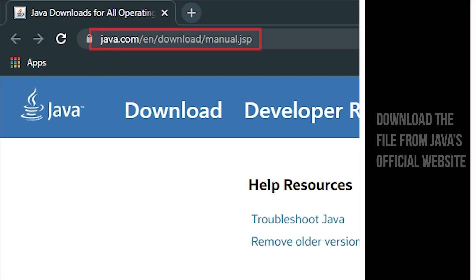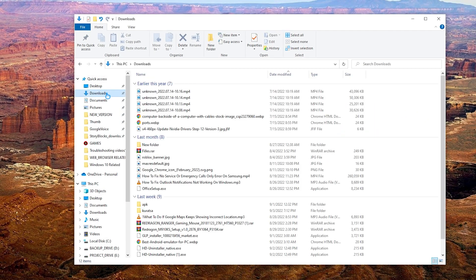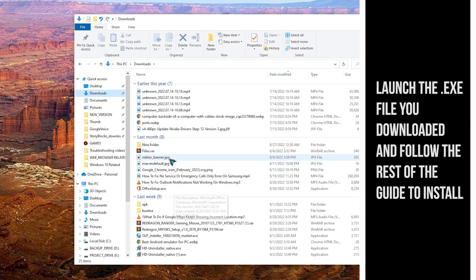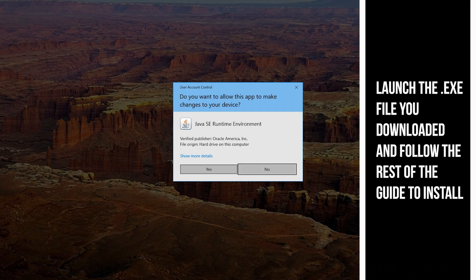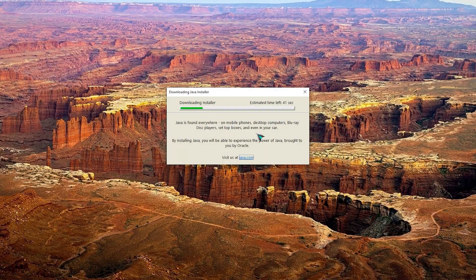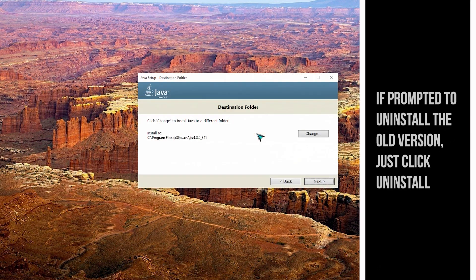You can download the latest version of Java from this website. After the download, launch the .exe file and follow the installation guide to install the update. If it prompts to uninstall the old version, just uninstall and follow the steps from there.